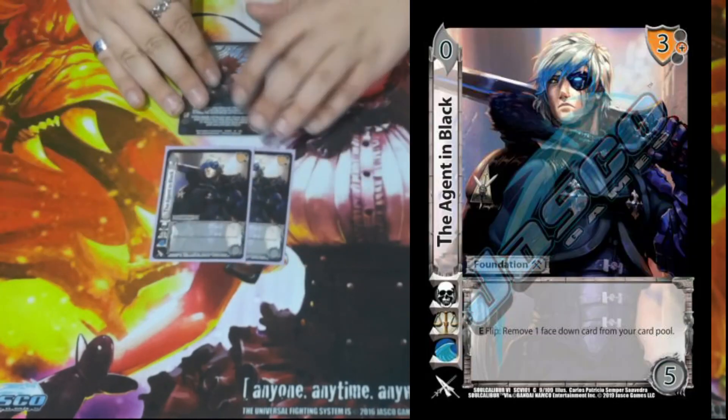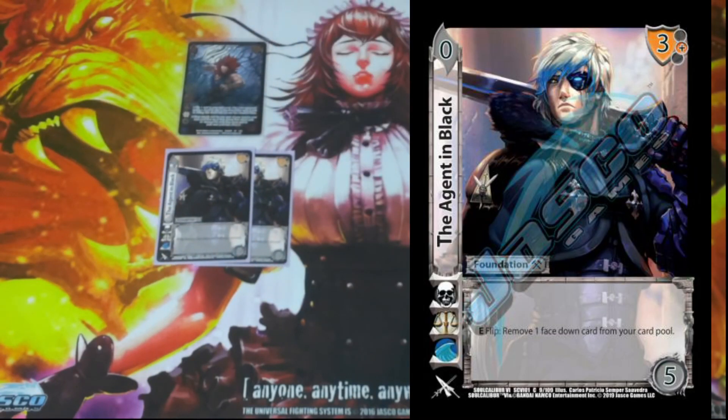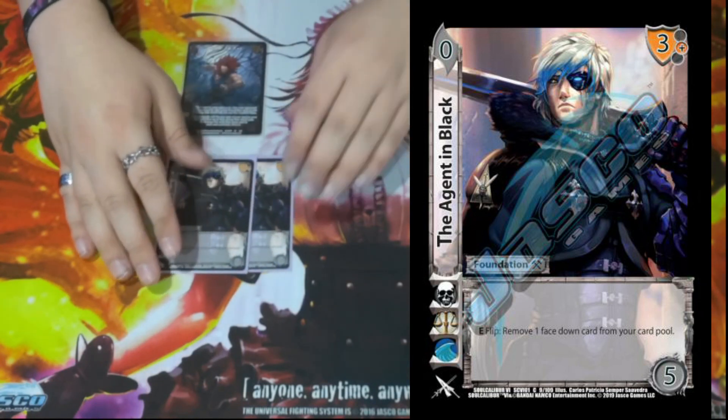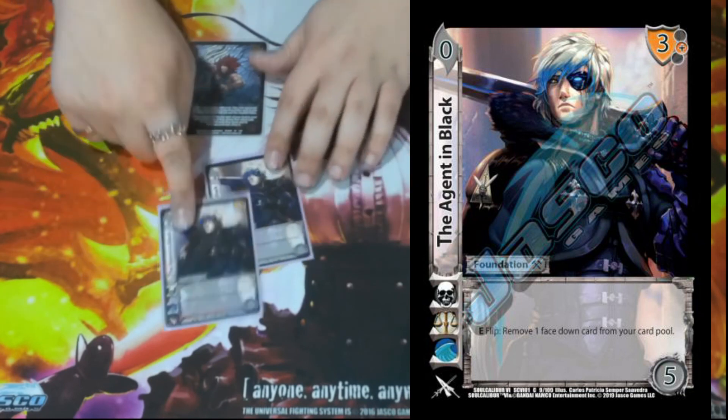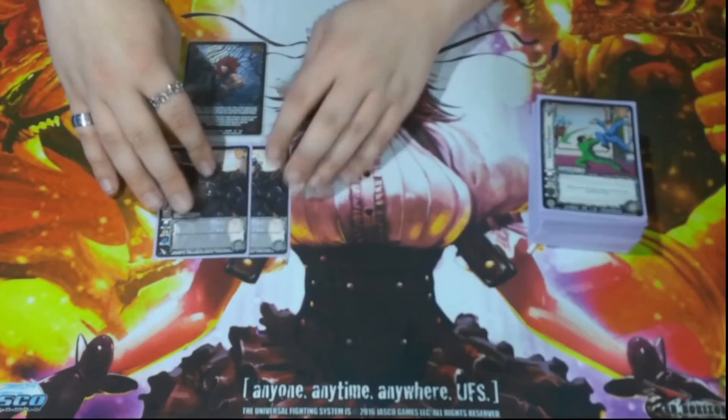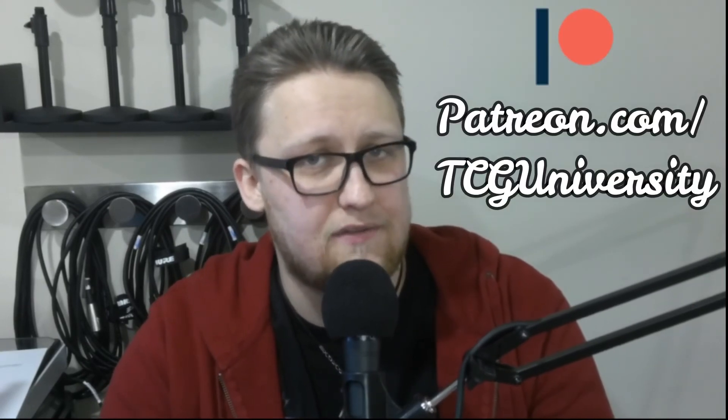The last card we're playing is two Agent in Black. It is a 0/5 with a three mid block. Enhance Flip: remove one face down card from your card pool. Basically we add a bunch of cards, and sometimes when we want to build, we have face downs in our card pool — we can just get rid of them and be able to build. That does a lot of strong stuff and works very well with our character. Thanks for checking out the profile, guys. If you like the deck, let Tam know in the comments below. If you want to support us, go to patreon.com/tcguniversity, and as always, stay alert.